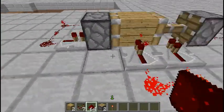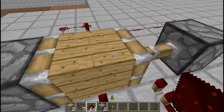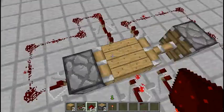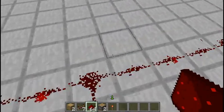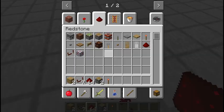And there we go. See it start working — it just kinda pushes the block back and forth. It's actually a timer as well, so you can use it with a dispenser.